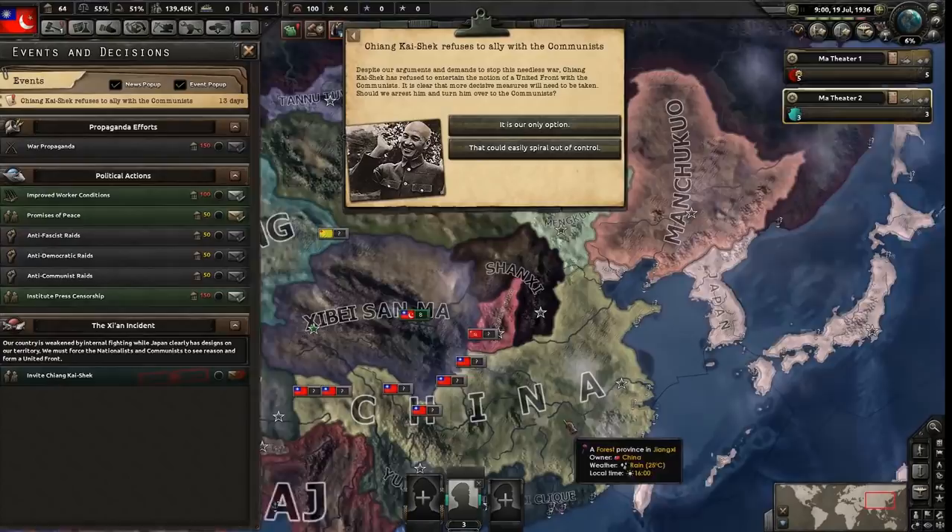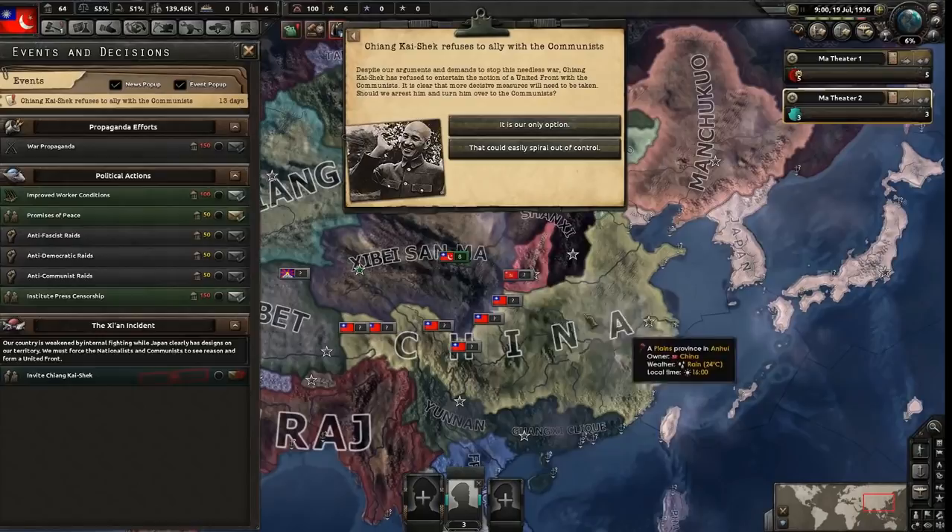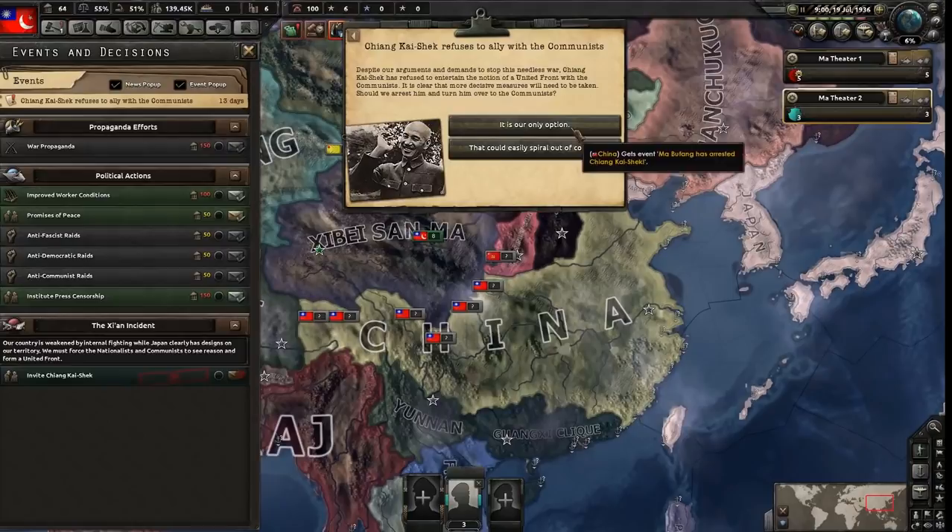If the Japanese never take out China, that means we'll be safe. If the Japanese do take out China, they'll start fabricating on us. So we want to make sure China holds out as long as possible while we take as much land from China as possible. I'm going to say yes, and that results in the United Chinese Front forming — and yes, it does.